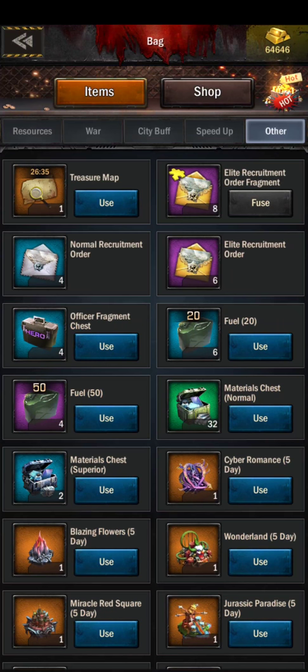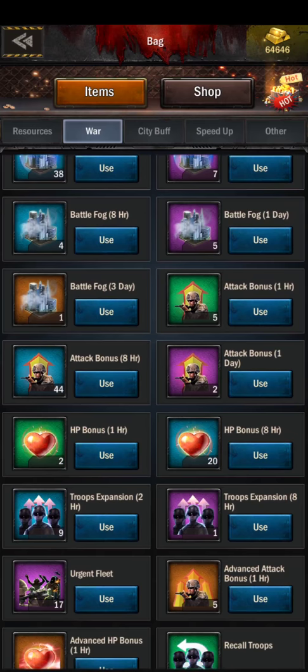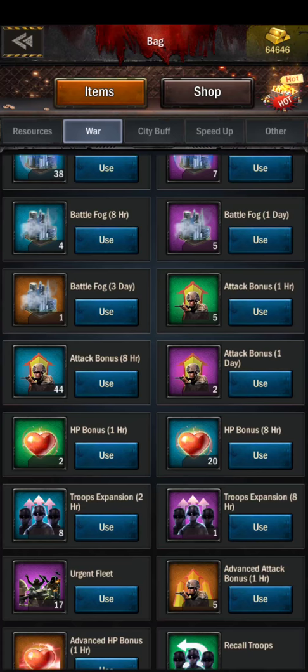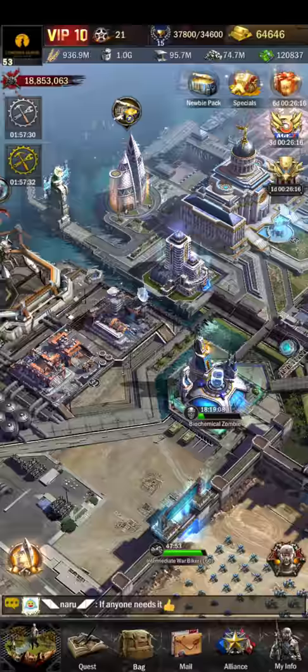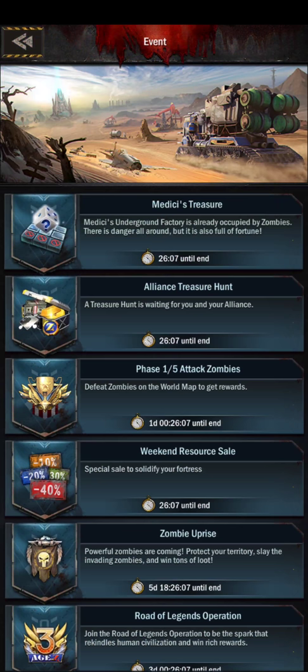We're going to start off by boosting because I think it is worth boosting. A quick thing to remember is that it is now progressively harder the higher your city goes. We're going to use a 1-hour HP bonus, a 2-hour troop expansion, and a 1-hour attack bonus.